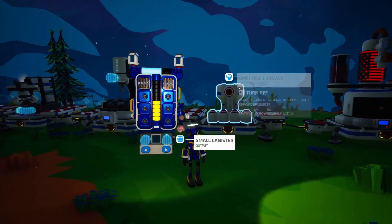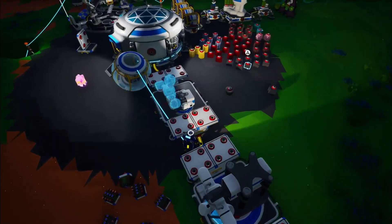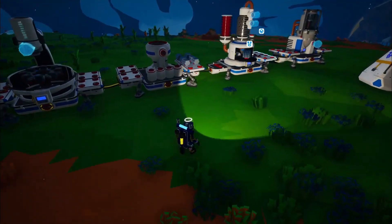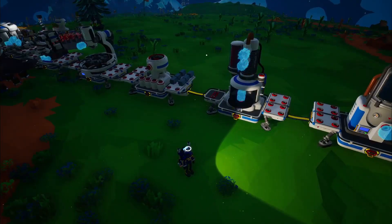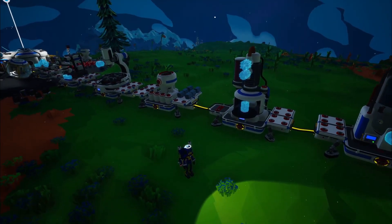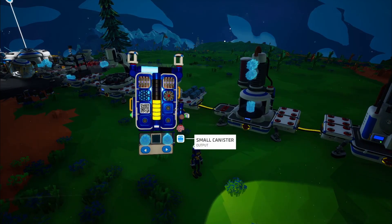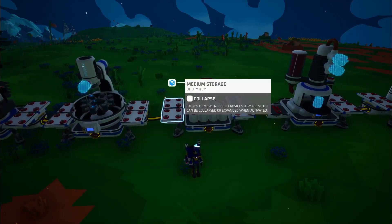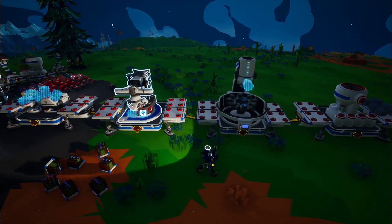The last thing we need is rubber. Pretty sure the recipe is resin and organic, which is convenient because there's an organic right here. We're about to find out together if I know how to play Astroneer. So rubber — yeah, I was right. Now we have everything we need. This is everything we need for the large rover, so let's go ahead and get that sucker crafted.